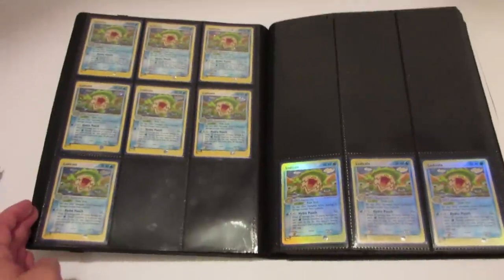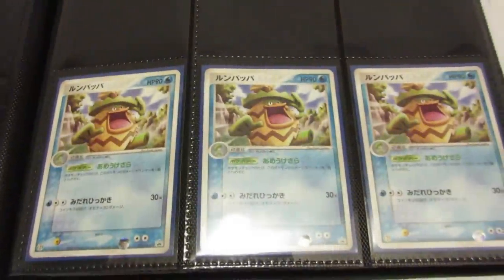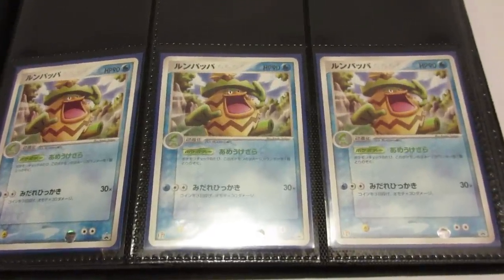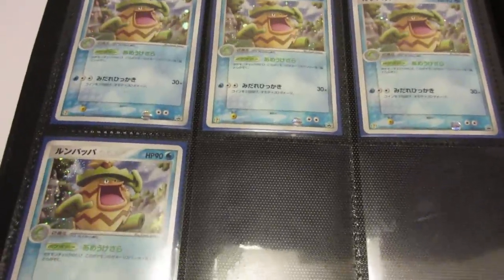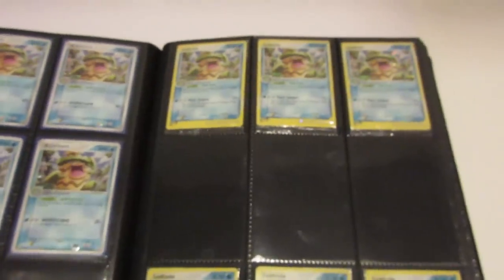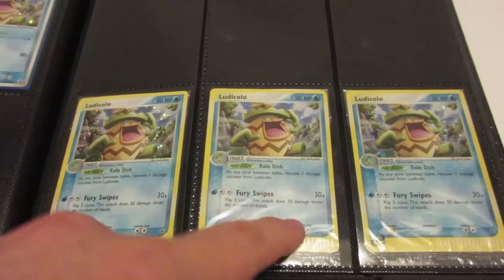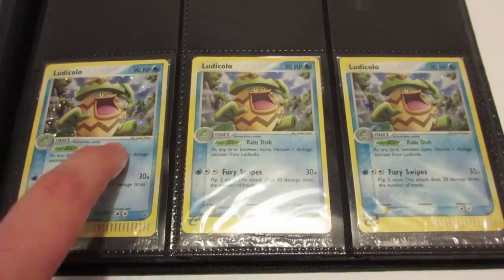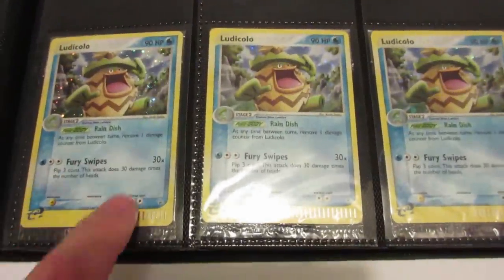We have the Latias half deck — that one's extremely rare, don't have any of those. Then we have the regular rare promos from 7-Eleven, and we actually have seven of the 7-Eleven promos in their holographic form — really really cool, one of the most expensive Ludicolo cards for sure, you can see the 7-Eleven logo right there. Definitely one of my favorite Ludicolo cards. The English equivalent is the promo from the EX Value Pack, the same one I have graded. I have six of those sealed ones.